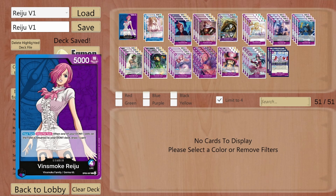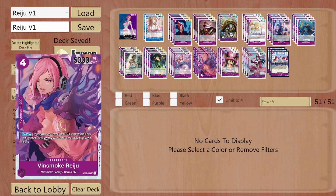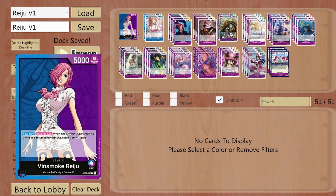Vinsmoke Reju — this leader has a base power of 5000, it is multicolored, and her effect is: on my turn, if a Don card from my Don field is returned to my Don deck, I get to draw one card. This works really well with the Vinsmoke Reju character card as well, where if I have equal or less Don than my opponent on field and 5 cards or less in my hand, I get to draw 2 cards. So if I play them really well, I get to draw 3 cards total — 2 from the character and 1 from the leader's effect.